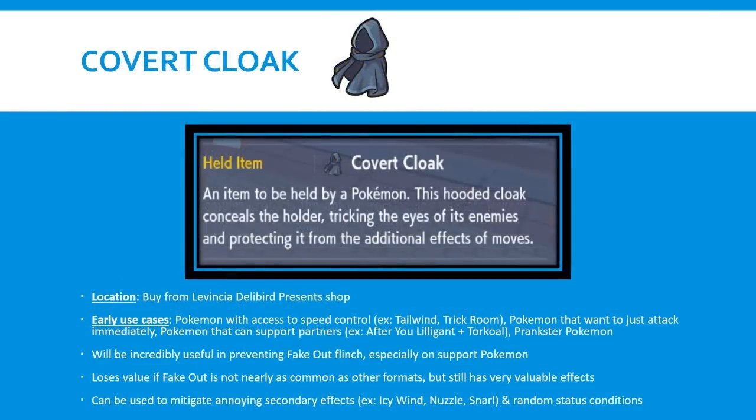The next item is Covert Cloak. We'd actually seen this released during a trailer before Scarlet and Violet, but I continue to think it's going to be a really strong early option, especially if Fake Out users become really prevalent. Historically, Fake Out has always been really good in competitive VGC. This item essentially prevents the opponent's additional effects of moves from affecting you. For example, if they use Fake Out against you, they'll still deal the damage but won't be able to flinch you. It also mitigates secondary effects from moves such as Icy Wind, Nuzzle, and Snarl, as well as random status conditions or Rock Slide flinches.